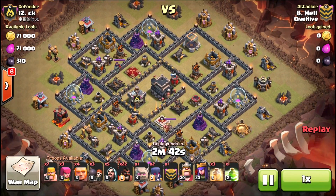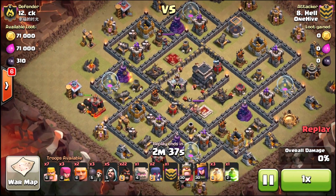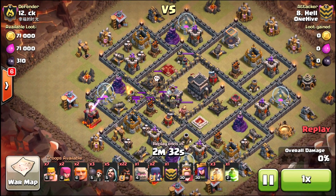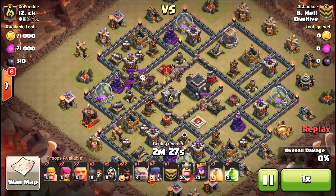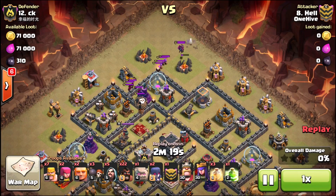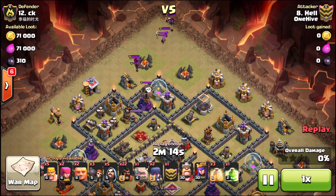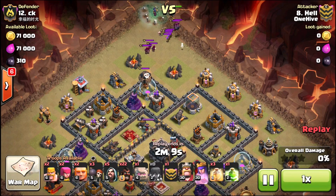Here's the game plan: we're attacking a base and we don't know what's in the CC, we don't know where the skeleton traps are, we don't know if they're set to air or ground. Step one when you go in: yes, you're going to bring a poison spell and plan on using it for those CC troops. If they come out and it's witches, wizards, archers — especially witches — you're going to bring them into a group and drop the poison spell on them, then continue with your attack. But if a dragon pops out, the smart play is to hold on to it.